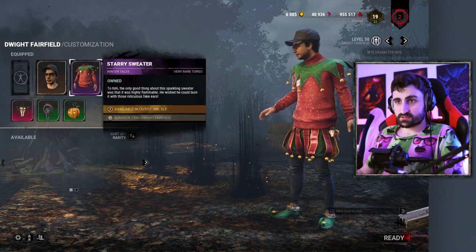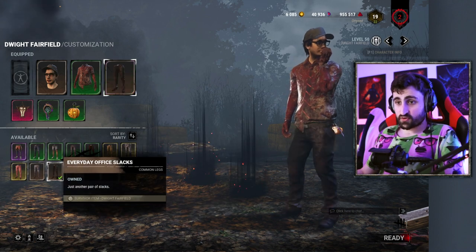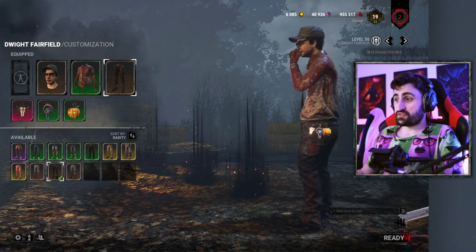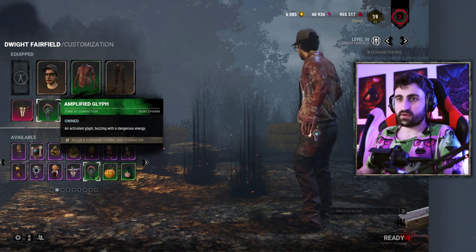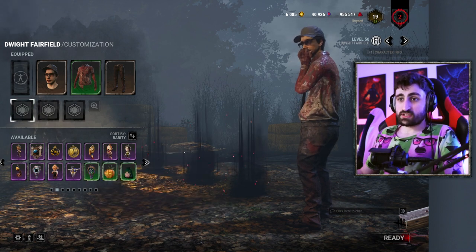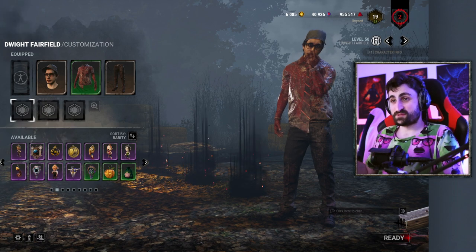We're going to be picking the absolute darkest outfit on each character. But as you'll see very quickly, it doesn't really matter if you're trying to stealth if you are using charms. So please, do yourself a favor — if you want to be very stealthy, which is a completely acceptable way of playing the game, remove the charms you have on, especially the really bright and distinct ones, because it's very easy for the killer to spot you.